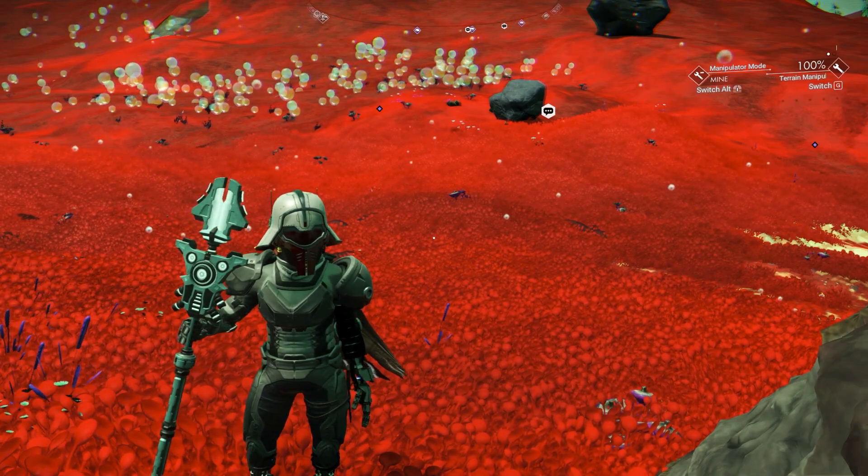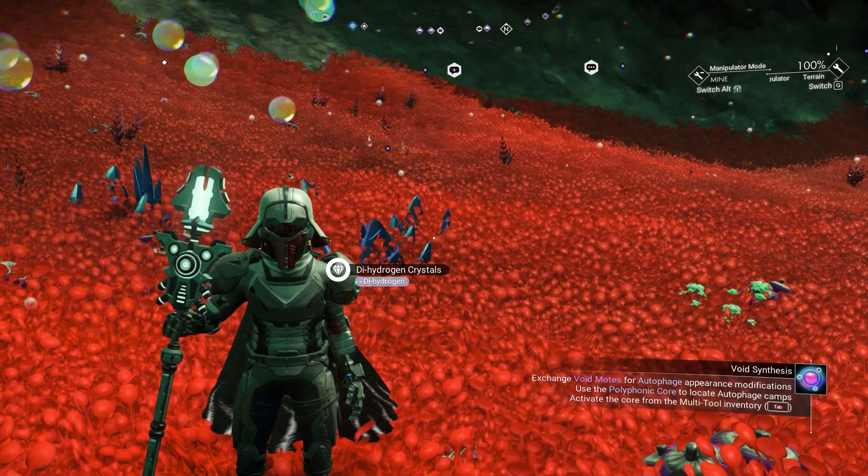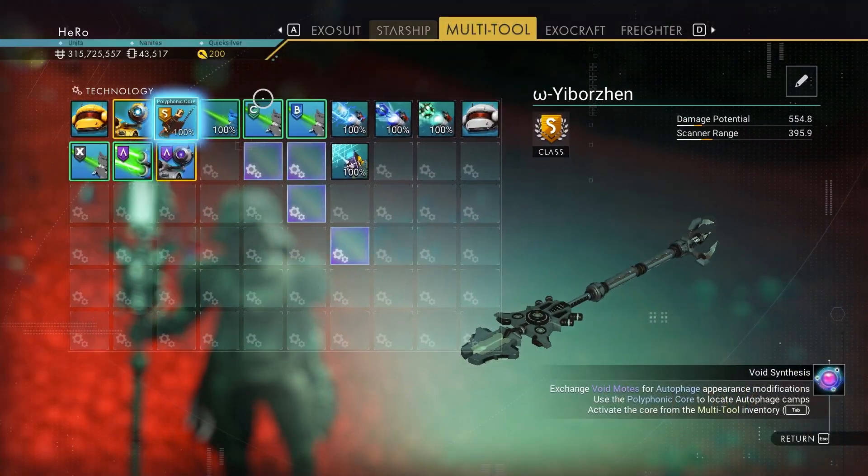I will show you the best upgrade for the exosuit in a second. Now, how do you get the new upgrade? We need to find the robot camp.